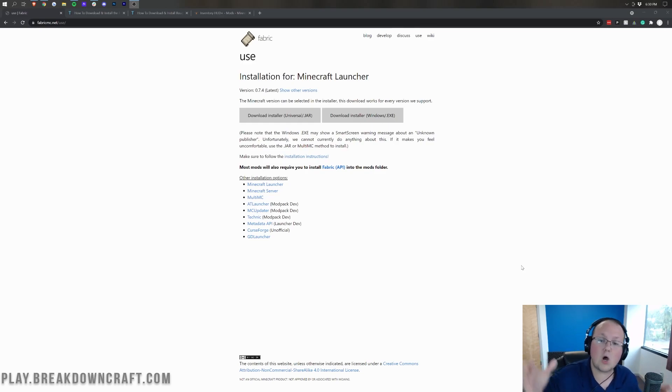There are some pretty awesome and popular mods on fabric as well, but a lot of people will come here looking for those forge mods — that's not how you get them, you need forge. However, if you do need fabric for mods like Roughly Enough Items, Inventory HUD, Voxel Map, and many others, then this will show you how to get it.